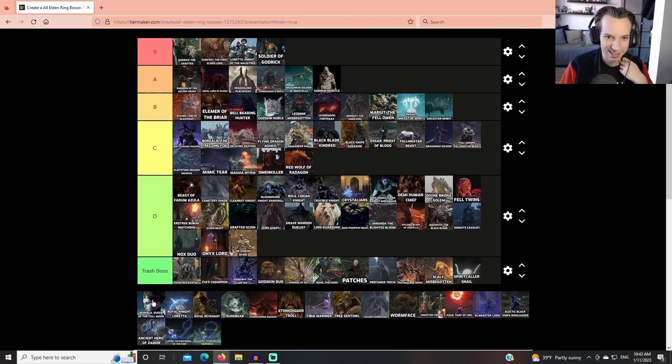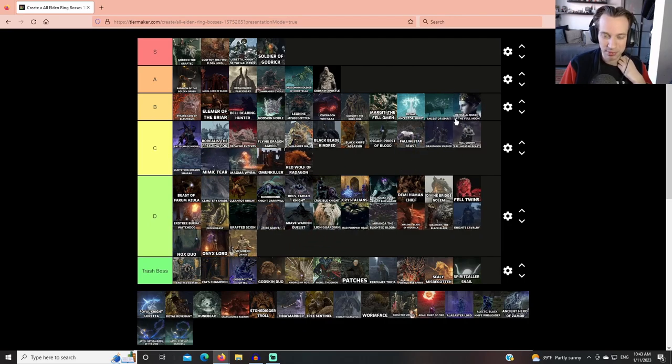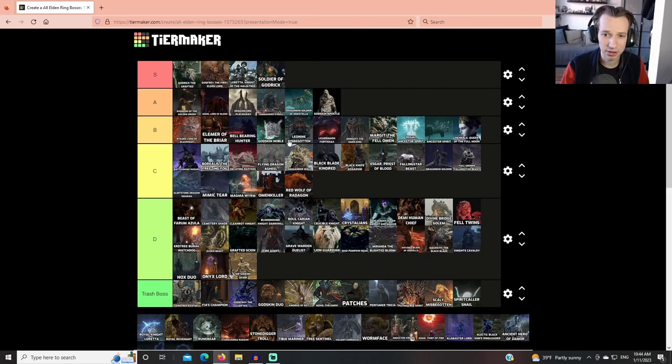Rennala, Queen of the Full Moon is B tier. The first phase is a good puzzle, though a little annoying if you keep dying since once you know what to do it's very easy to breeze through. Gameplay-wise she's actually very interesting — I like that she's a spellcaster who actually tries to stay away from you and use magic, and she has no poise, which reflects the archetype. Where it gets annoying is when she starts summoning add-ons that make no sense, like when she summons the dragon — that gets really annoying.